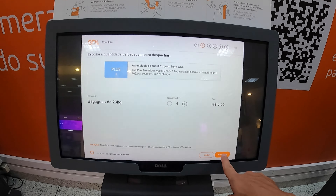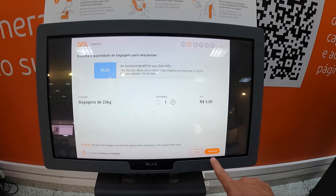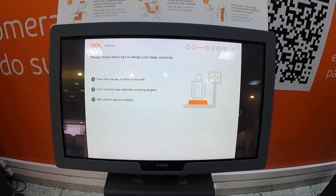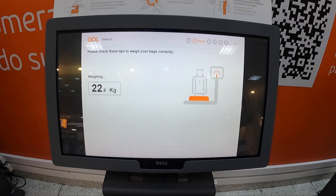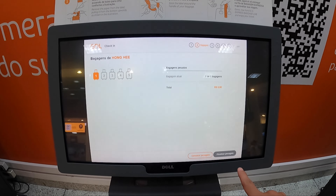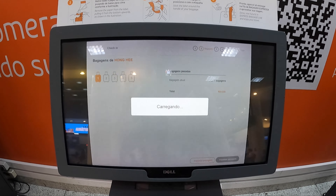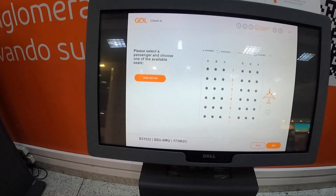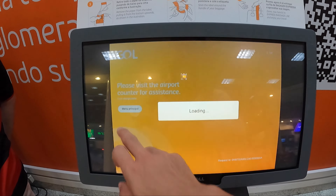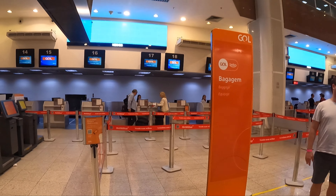That's one bag free of charge — continue. I selected English earlier but the interface switched to Portuguese partway through, which was a little confusing. I almost reached my baggage limit — just nice. After so many steps, the machine asked me to please visit the counter. You then go to the baggage counter to drop your baggage. It's a bit challenging and stressful to do the check-in.